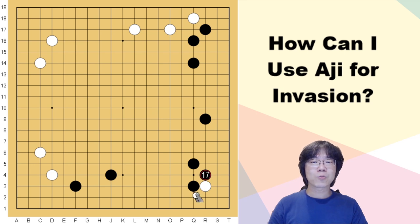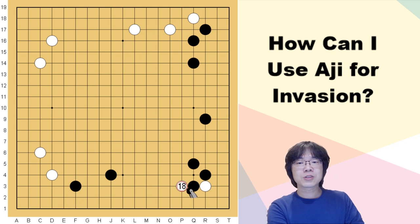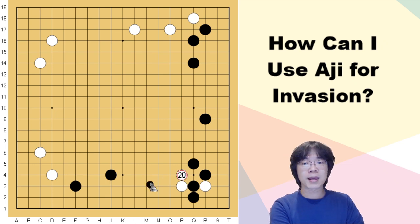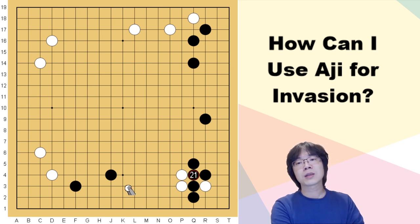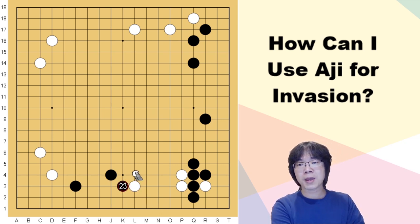If black answers, white even has two methods: one is hane, another method is attachment. If you just attach — this is what we use most — and black stretches, white just stretches too. If black ignores it, white can cut and take this one stone by ladder. So black must answer, and then you can make a three-space jump and take some base. Even though it's not a perfect base, that's okay — it will be helpful for you.